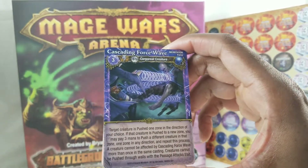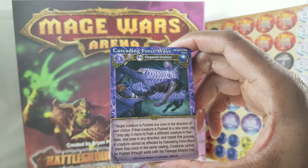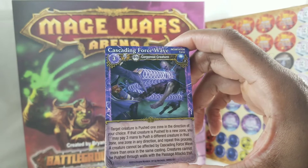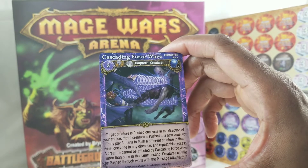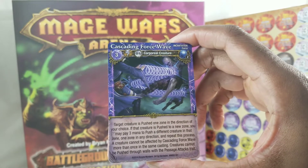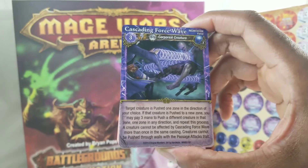Cascading Force Wave — three mana, one range. Force: target creature is pushed one zone in the direction of your choice. If that creature is pushed to a new zone, you may pay three mana to push a different creature in that zone one zone in any direction, and repeat this process. A creature can't be affected by Cascading Force Wave more than once in the same casting. Creatures can't be pushed through walls with the passage attack trait.